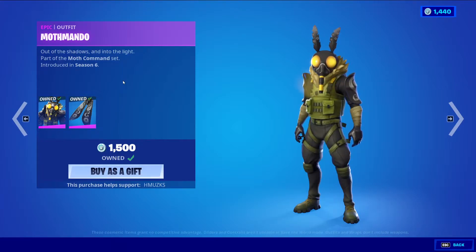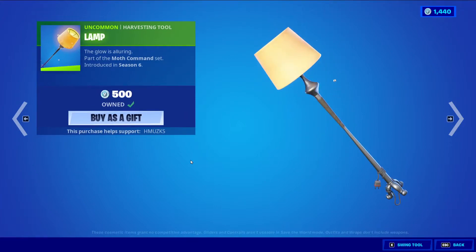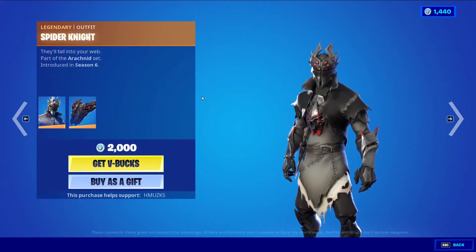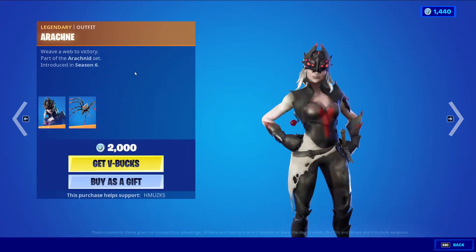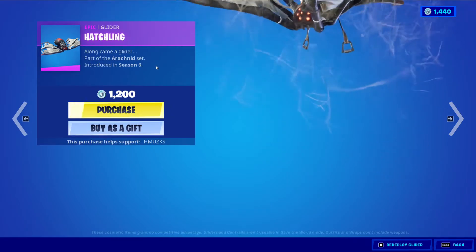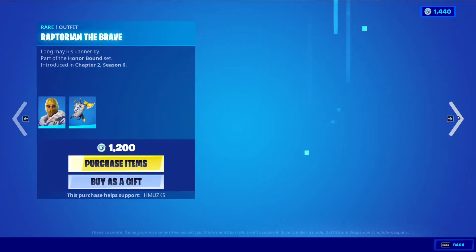Mothmando's back — the bat bling wing pack. Very cool skin. Lamp. Flutterbug, the only thing I don't have in the set. Spider Knight is also back with the bat bling Spider Shield — very good skin. Arachne with the bat bling Long Legs, very cool. Web Breaker. And then the creepiest thing in the set — Hatchling. Oh, it's so weird, it's so very weird.